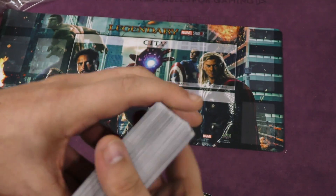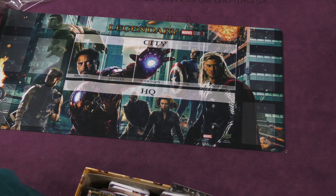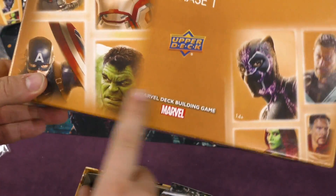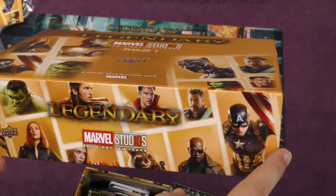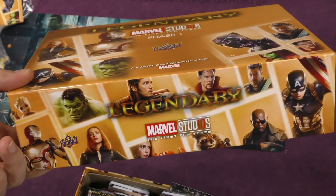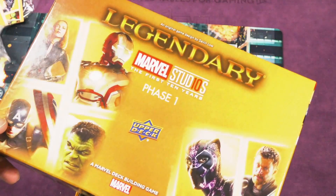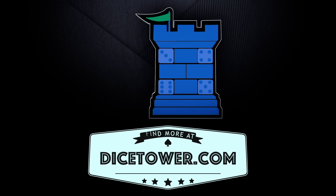I still like the comic book version better, but this might come out okay. There's not a lot of characters in this one, which is kind of weird, because on the front of the box they show Black Panther, Gamora, and Doctor Strange — none of whom are actually in the game. It's just the original Avengers, so I'm sure more will come out over time. That's our daily unboxing, I'm Tom Vassell — thanks for watching, tune in every day for the Dice Tower's daily game unboxing.